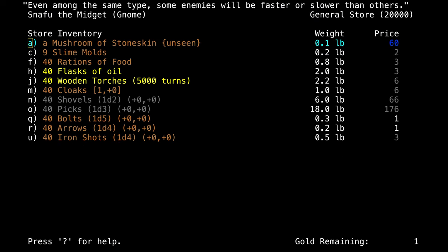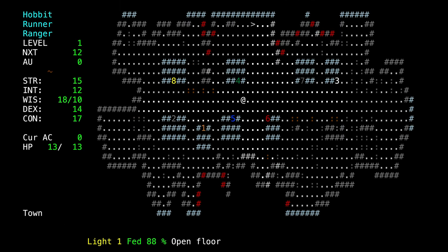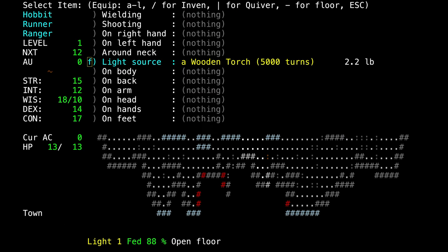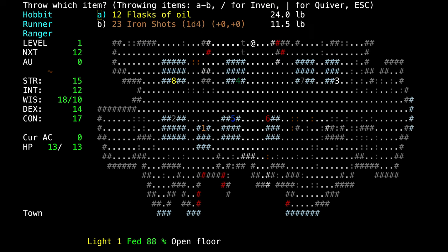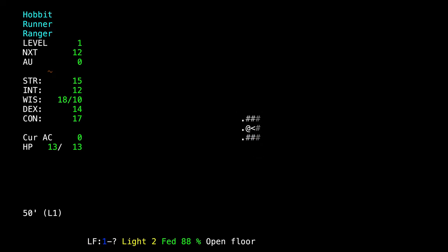We'll spend our last piece of gold on an arrow. And that is our very bare-bones setup for the dungeon. This is how I like to start, and I'll explain why as we play.